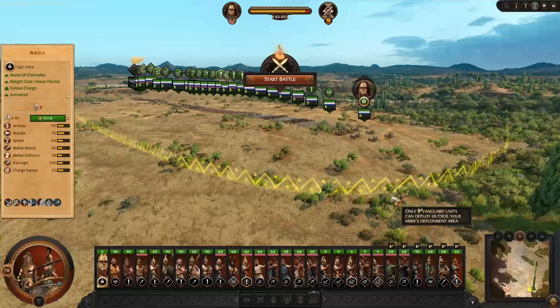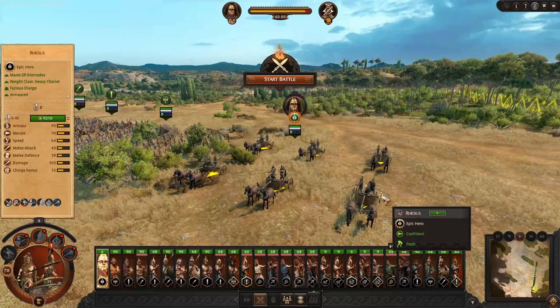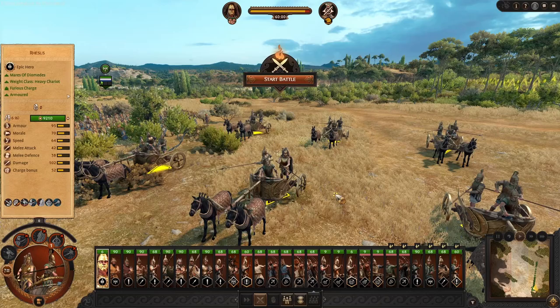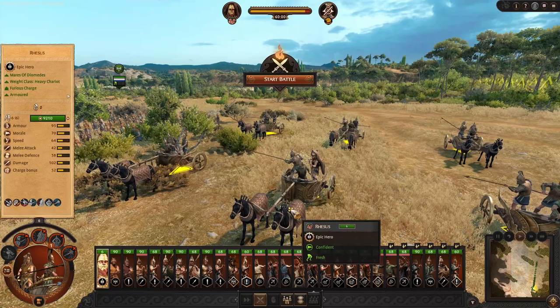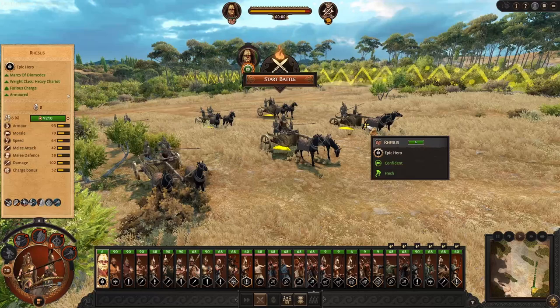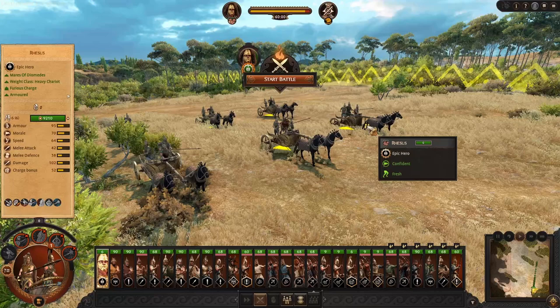Now on to the custom battle — there are a lot of units, so let's go over them one by one. First up, we have our general. This is in historical mode, so he has a bodyguard unit, and this is a chariot variant because our faction is very famous for our chariots. These are called Mares of Diomedes — not the same Greek Diomedes, but a separate one from the Thracian tribes. And they are excellent. As the bodyguard unit, there's going to be a separate recruitable unit also called Mares of Diomedes.